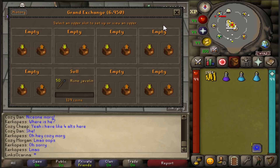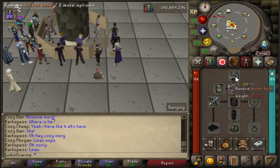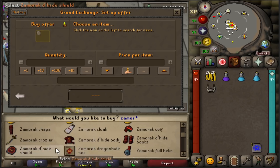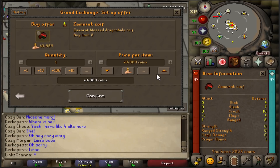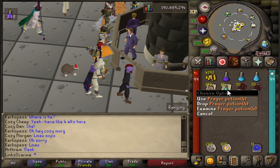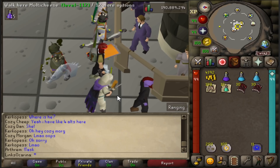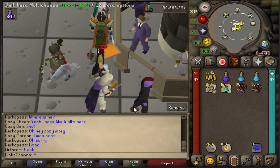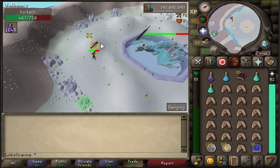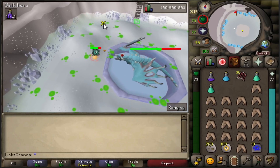Looks like we're going to hit 200k — just short, but very, very nice. We've got sharks, prayer potions, bolts — both diamond and ruby versions — and runes to cast Crumble Undead. I think we're ready to kill Vorkath. Let's set up the quick prayers and see how this goes. We are wrecking Vorkath — disgusting amounts of damage. That is insane how good the Dragon Hunter Crossbow is here.